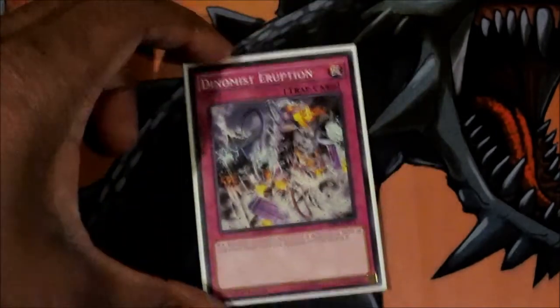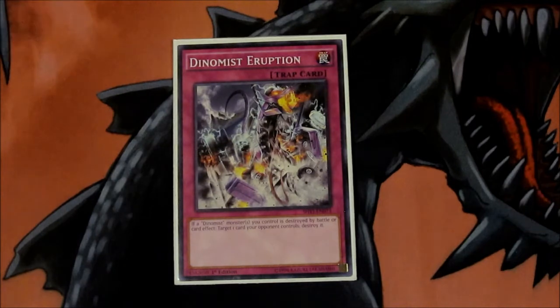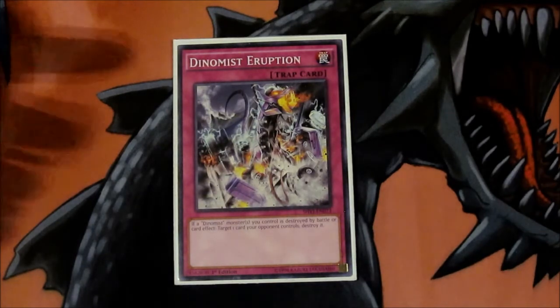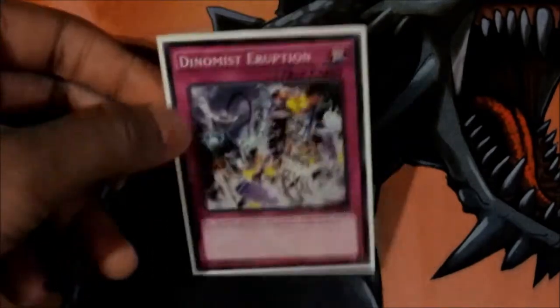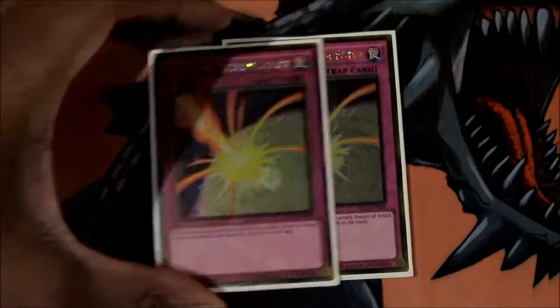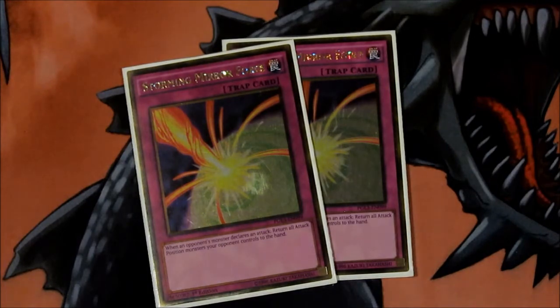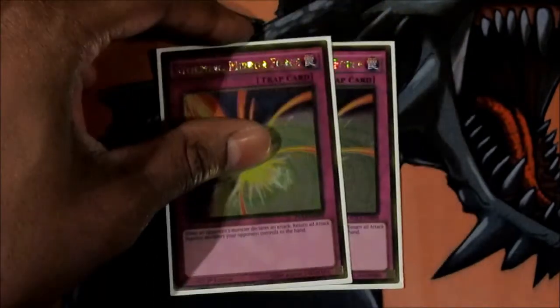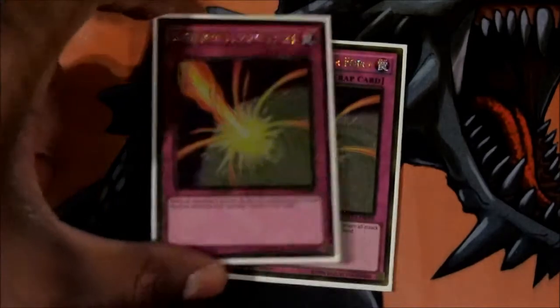Next we've got one Eruption — I'm running this as a tech choice. You don't use it a lot, but say if your Dynamis dies via Rush, by battle, or by a card effect on your opponent's side, you can activate it and destroy one of their cards as an exchange. Your Dynamis dies, activate this — payback. Dynamis Eruption is pretty underrated. Two Storming Mirror Force — say if you're running into Burning Abyss, they can't get their effects off in the graveyard because their stuff goes back to the hand. Storming Mirror Force can just send it all back — it's basically a Compulse on steroids.